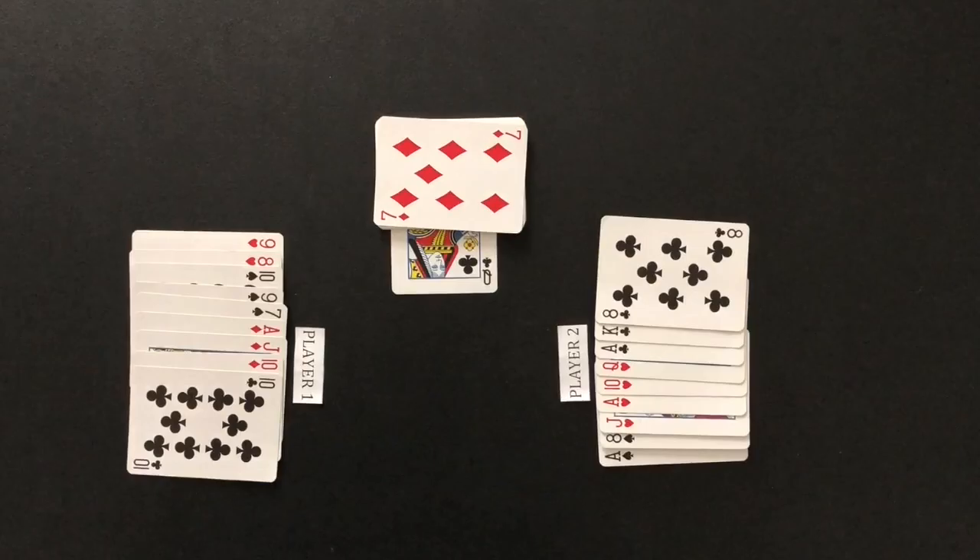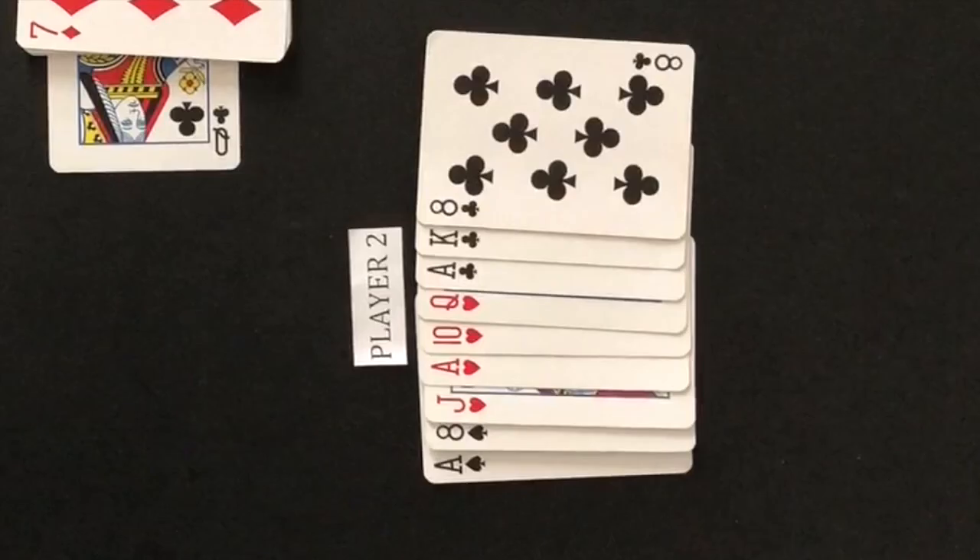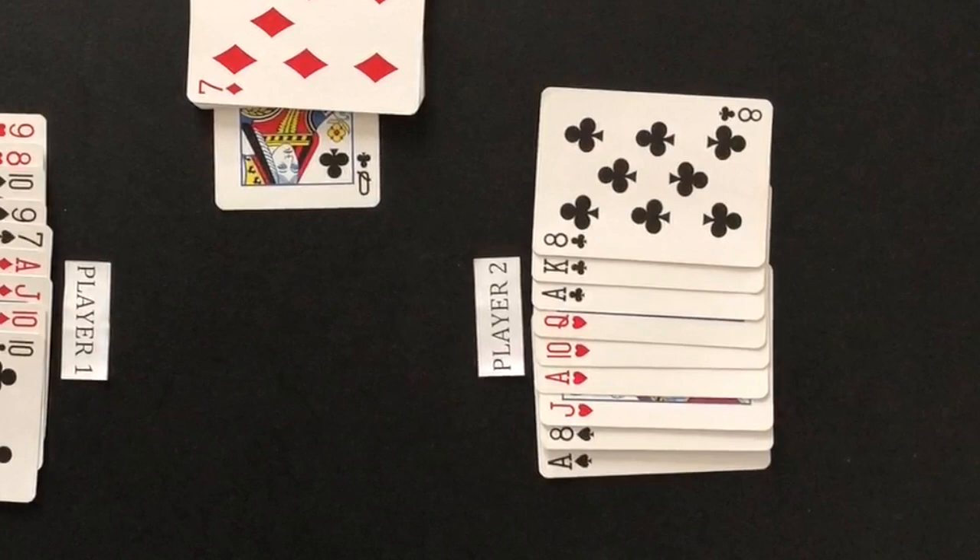Before the tricks are played, any player with a sequence of three or more cards in the same suit can score points for it. When scoring for a sequence, the cards are ranked ace down to the seven. Player two announces a sequence of three for the queen, jack, and ten of hearts. Player one has no sequences.